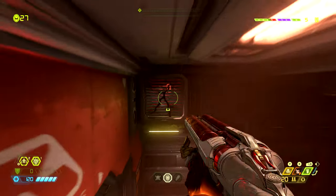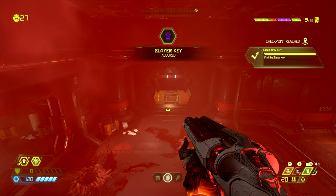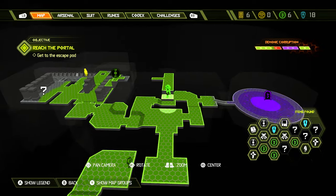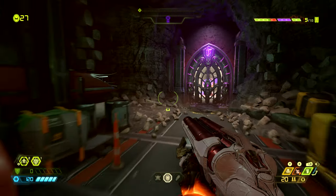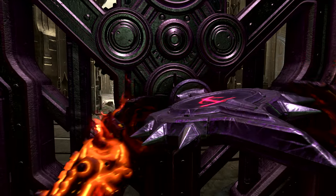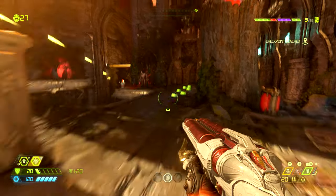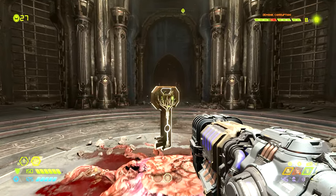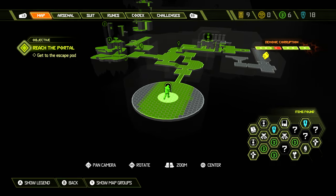From here turn around and jump across to the other cracked grate — punch through this, enter this red room and turn to the right where at the end we will find the slayer key. On the map this is found right where the slayer key icon is, completing the mission challenge to find the slayer key. From here jump out of this vent, turn to the left, and around through this hallway we can find the slayer gate. Use the slayer key to open the slayer gate, activate the golden gore nest inside, and once the slayer gate is complete we'll be teleported back, the golden gore nest will explode and reveal an empyrean key — grab it, as it is one of six in the campaign needed to unlock the unmaker.